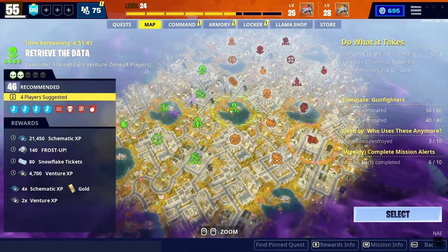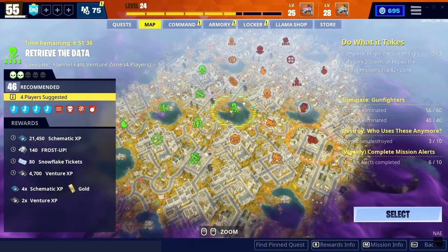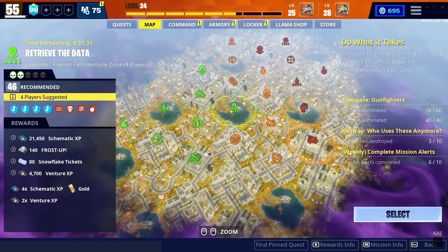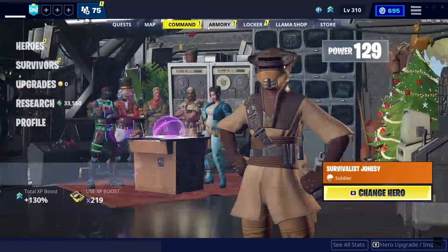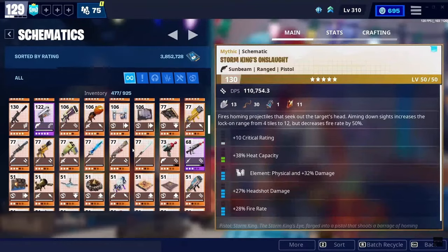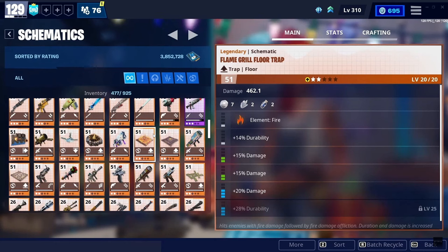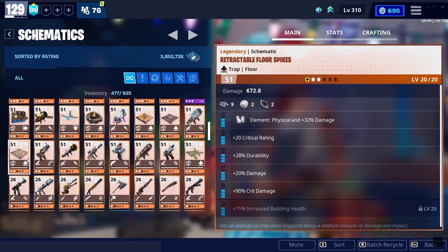I'm going to make a whole separate video on how to get venture XP the fastest, but here are some quick tips. If you go to your schematics and scroll down, whatever zone you're in — whatever resources or materials you're getting from that venture zone — you can actually craft traps. You can upgrade your traps and make something like a spike trap god roll if you want.